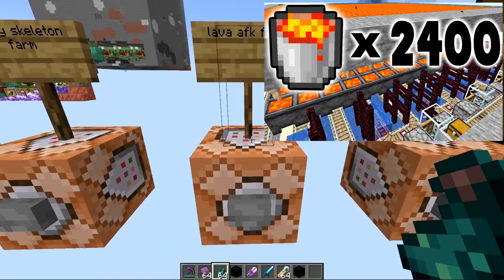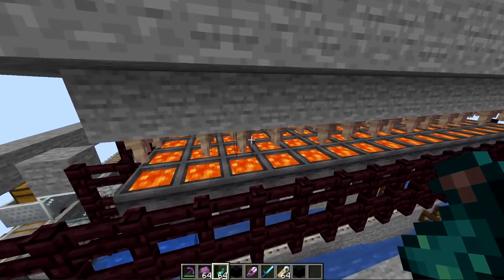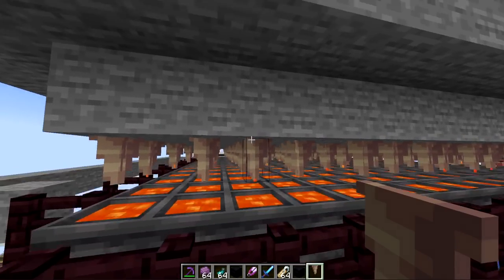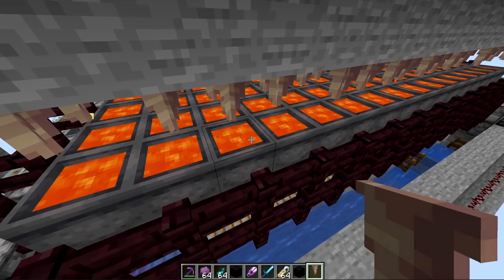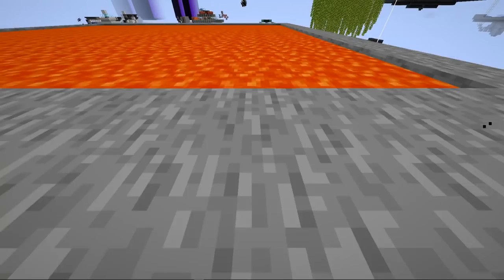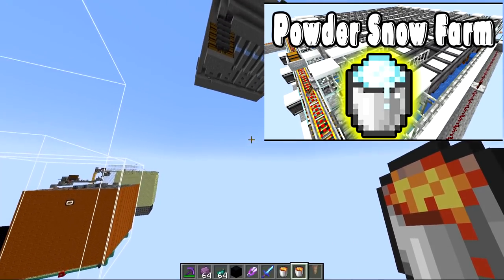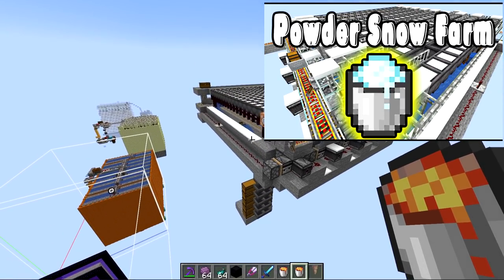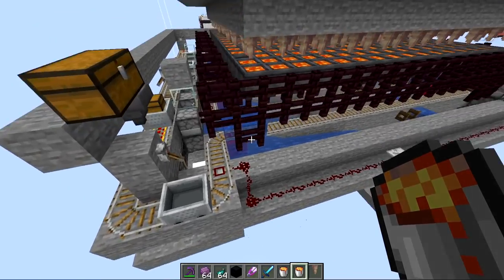Next is the AFK lava farm. Another new feature of 1.17 is that you can get infinite amounts of lava. This is done by having a lava source above a dripstone and a cauldron underneath collecting the drips. Eventually it fills up and using an empty bucket on it you get a lava bucket — this process continues over and over again. So now lava is a renewable resource.